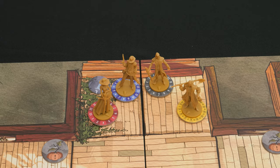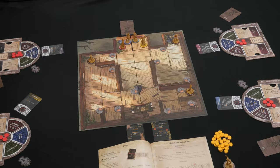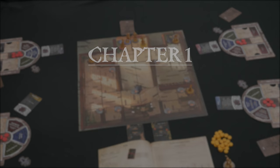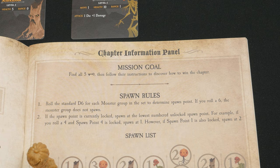Finally, grab the 12 game cards for chapter 1, labeled 1-1 through 1-12, shuffle them, and place them nearby to create the search deck. Now you're all set up. The goal of the first chapter is to explore the schoolhouse, find all five keys, and then follow their instructions to discover how to win the chapter.